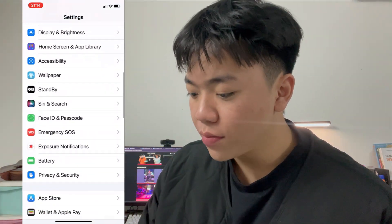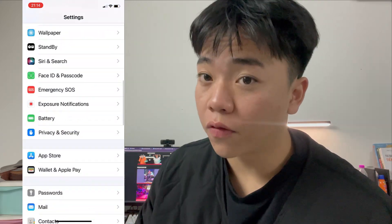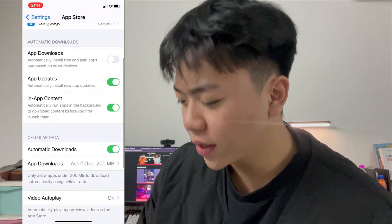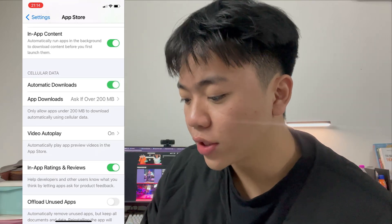Go back and find Battery. Here it is — make sure Low Power Mode is turned off. And finally, go to your App Store, find Automatic Downloads, and turn it on.